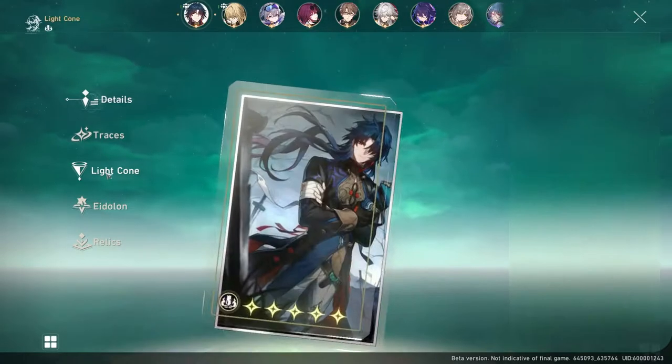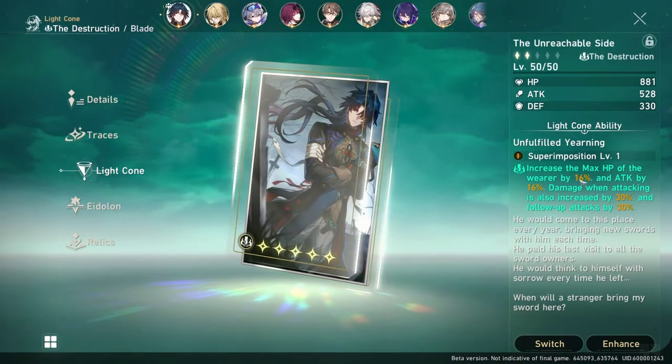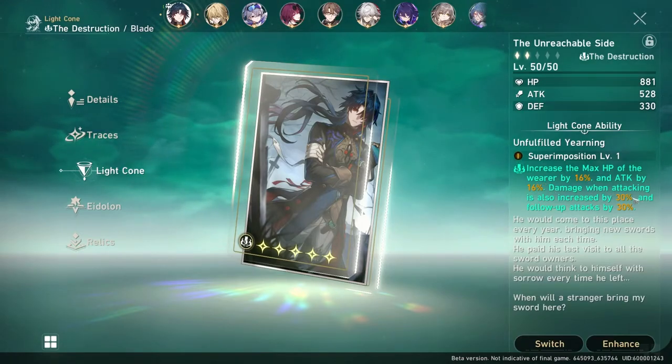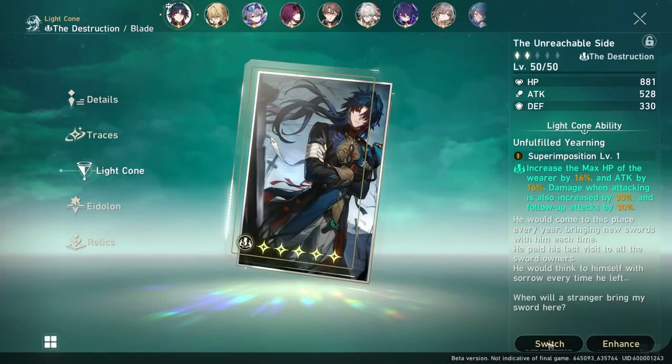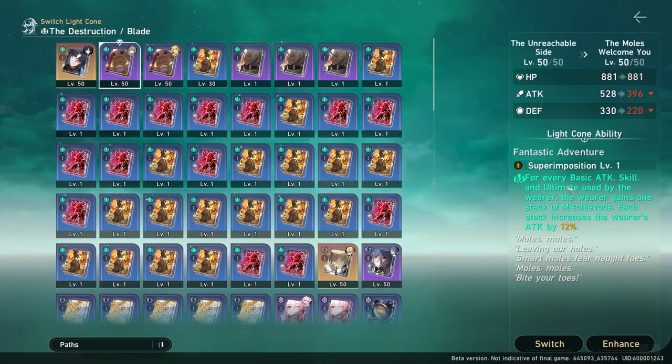His path is the Destruction. His 5-star light cone increases HP by 16% and attack by 16%, and additionally increases his damage by 30% and his follow-up attacks by 30%, directly affecting both his attacks and his talent. Also worth noting, the 4-star light cone 'The Moles Welcome You' is really strong on every Destruction path character — for every basic, skill, and ultimate used, the wearer gains 1 stack of 'Mischievous', and each stack increases attack by 12% with seemingly no cap.